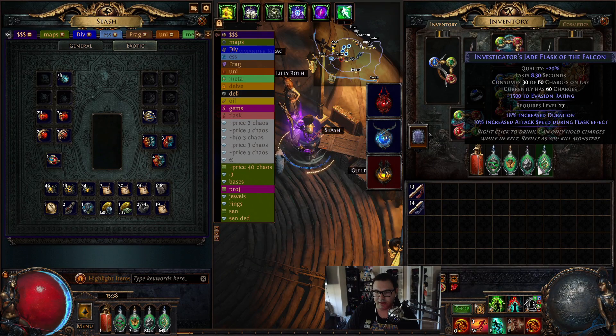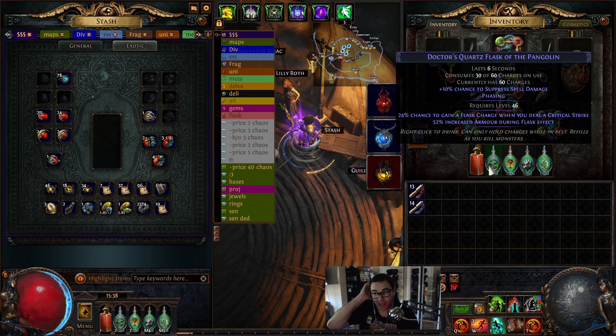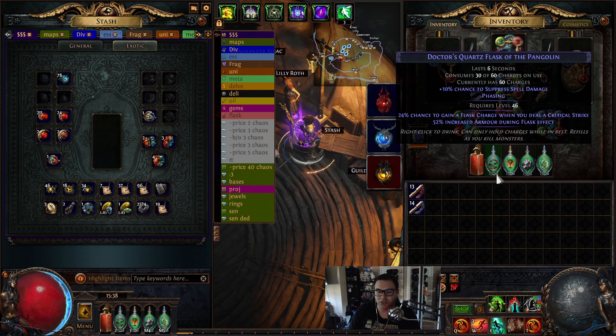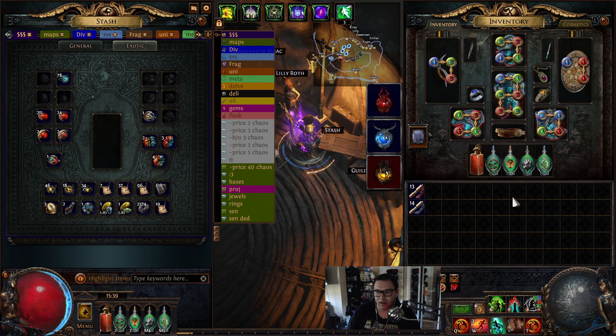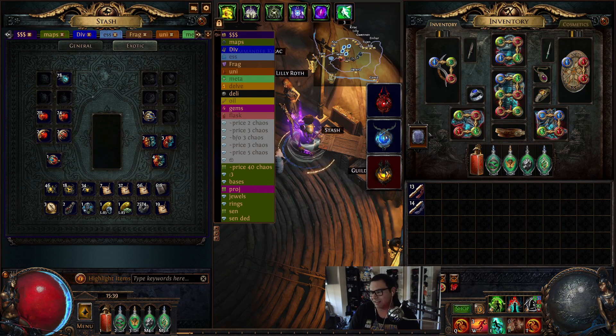For flasks: Granite and Jade for defense, Quicksilver, and Quartz because we don't have phasing without it - it also gives spell suppression though we're capped. Then a Divine Life flask. If you get phasing from an Abyss jewel on kill, your mapping will be much smoother and you won't need the Quartz - you can use something else instead. That's it for gear - the PoB is linked below so you can look at all the items.